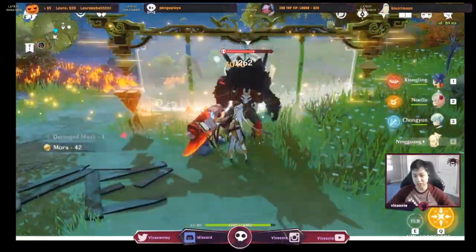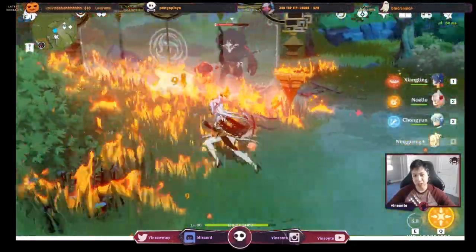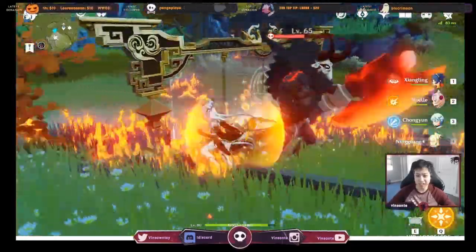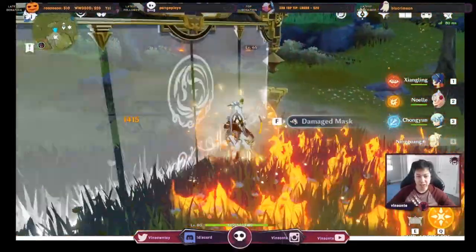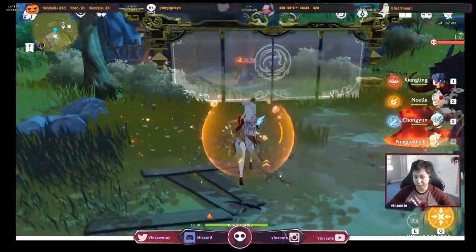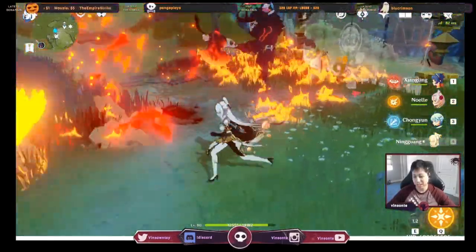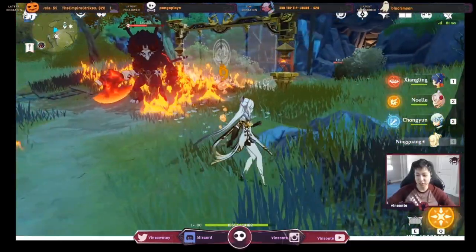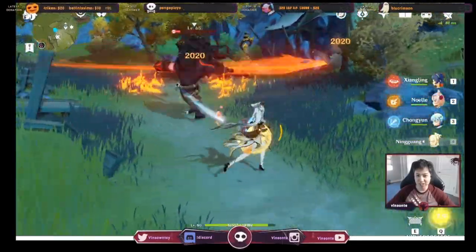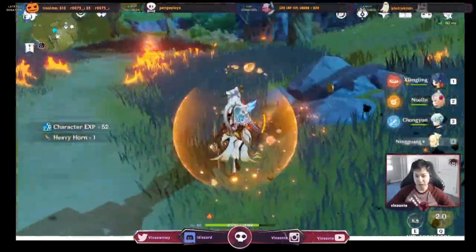Her elemental skill is a Jade Screen right here. This Jade Screen does AoE Geo damage. It also projects protective projectiles — it'll block incoming attacks. You can try to bait an archer to shoot and see it blocked. Her elemental burst — Star Shatter — I like to call them heat seeker missiles. They home onto different targets, and if you have a Jade Screen up it will give you extra bullets. It's super nice.